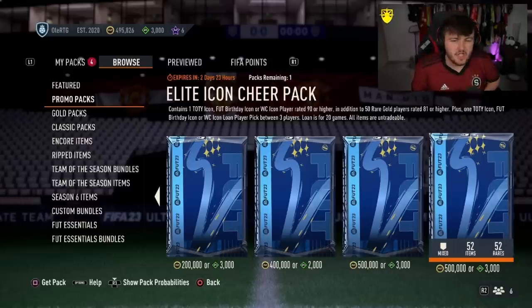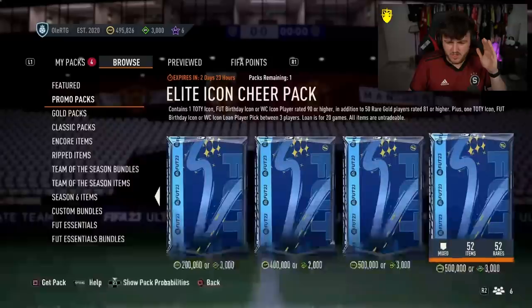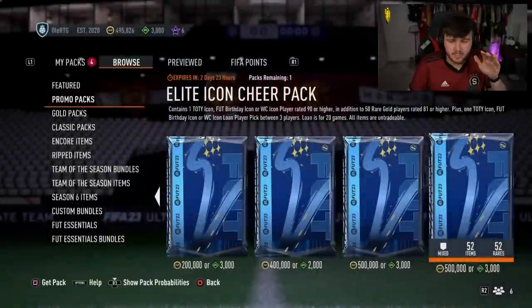Don's Elite Icon Cheer Pack next. Let's see if we can get something good. We won a Team of the Year or Foot Birthday for once! What are the odds? 53% chance of a World Cup Icon, 15% chance of a Team of the Year, and a 30% chance of a Foot Birthday.